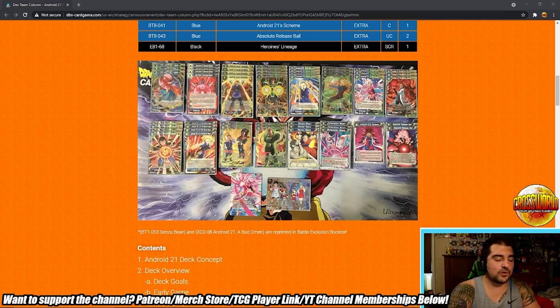One of the conflicts I've had building 21 is deciding between D Magic and Restoration — finding ratios to fit both, or just playing one or the other. It's been a little tough. Three Bean in a blue deck I can understand, but in blue-green where you have so many 10k combos, I think four Bean is almost mandatory. In other blue decks four Bean isn't really mandatory, but it's definitely very good. I like the Heroine's Lineage SCR pick here — it's a budget SCR option for the deck. Baby Hatchet is probably better, but we'll continue with the article.